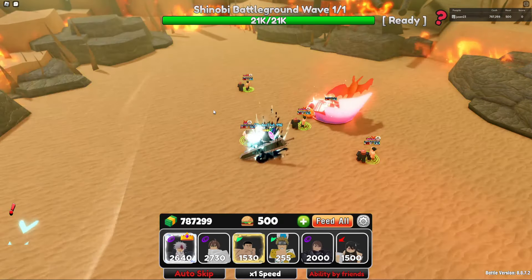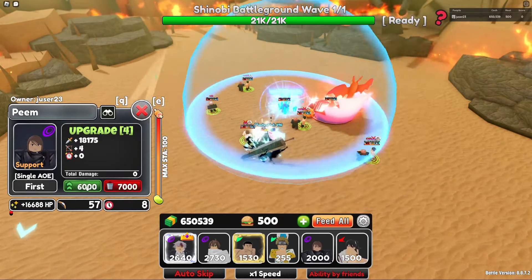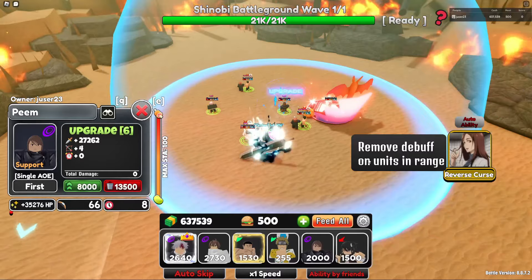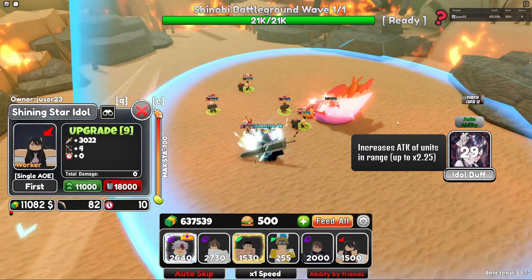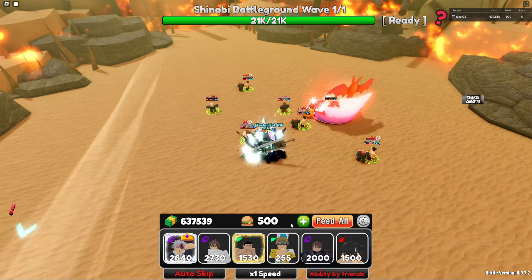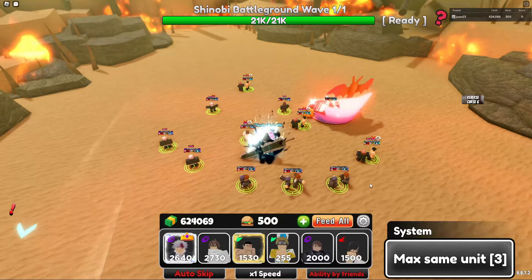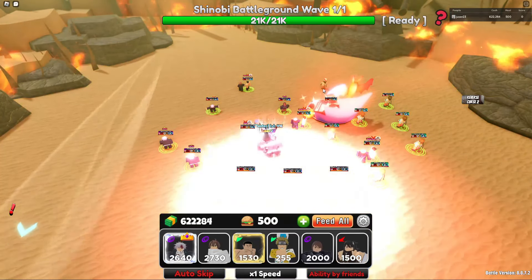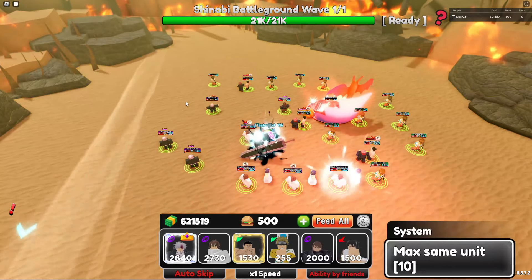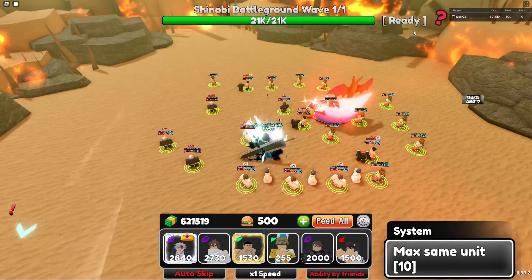Lastly, place down the anti-stun unit and loop the abilities. Then just place down all the other units as dummies which can be consumed by the boss,